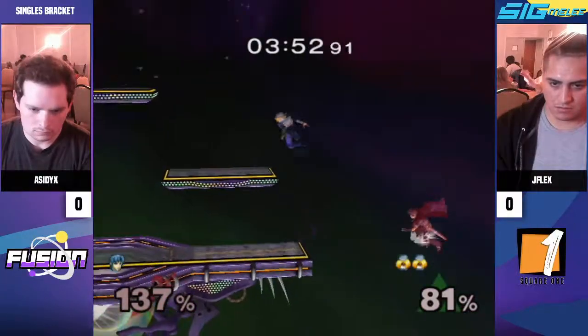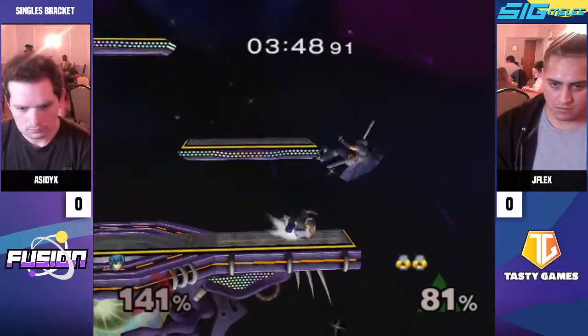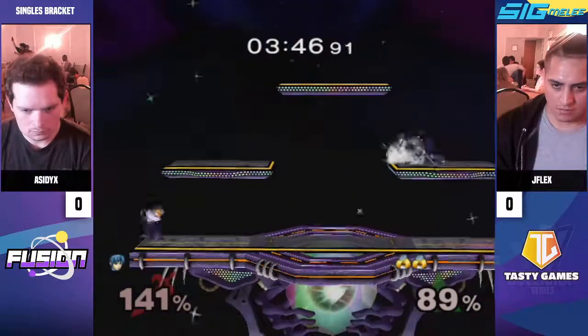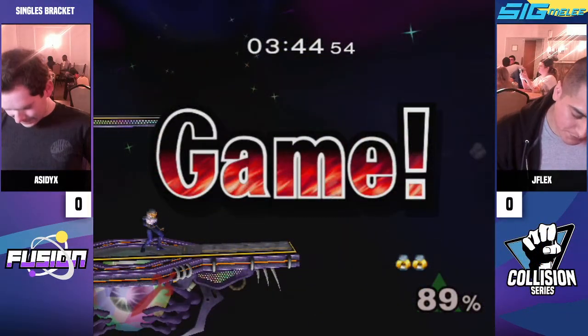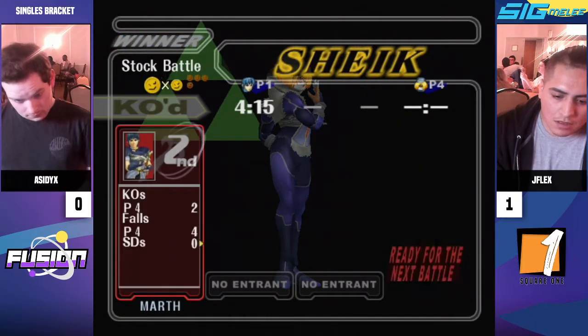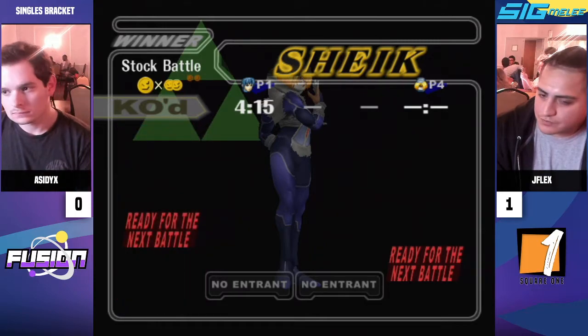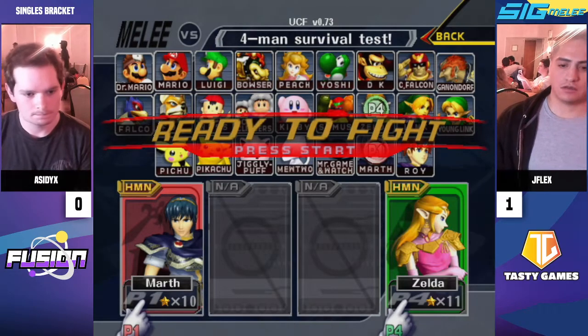He threatens back there, then puts it out. I think this is game — he just has to roll up. I didn't know he could make it back. Acidics, good recovery. Jflex didn't get the aerial out. Looking good. Nair was looking mad close. I don't know how the fair outspaced it — I guess fair just has mad disjoint. That's Sheik. Game one goes to our boy Jflex.